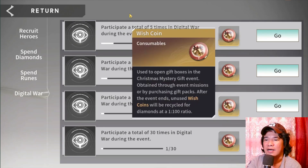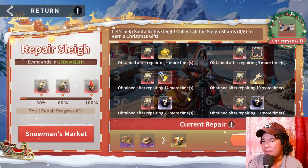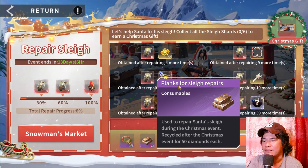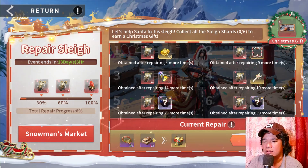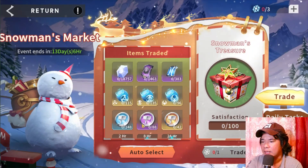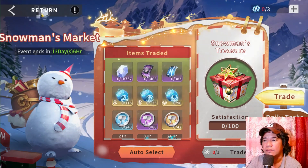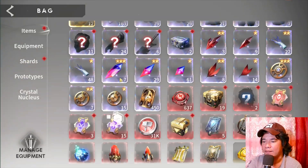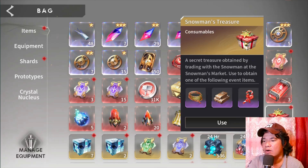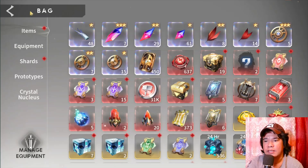Next we have the repair sleigh. On the repair sleigh you need planks and ropes. Let's navigate to our bag — I have the gifts there. Let's open this: I need a plank, so let's use this blank — okay, I already obtained the plank.